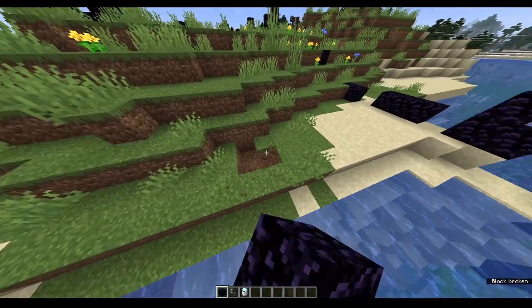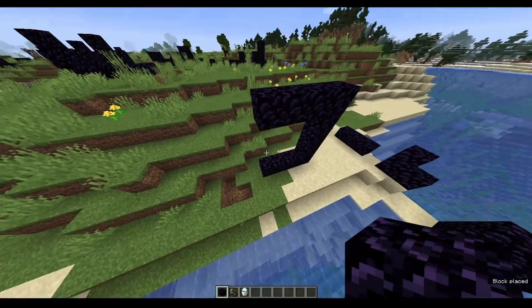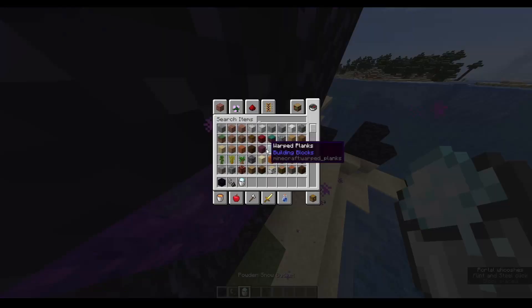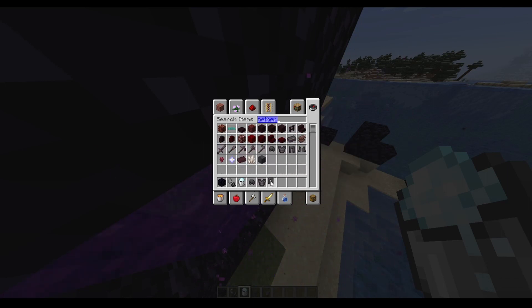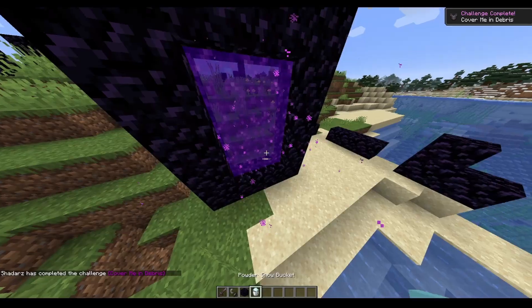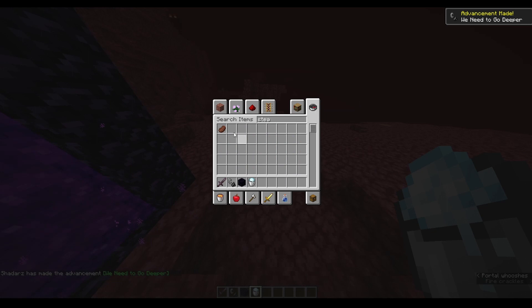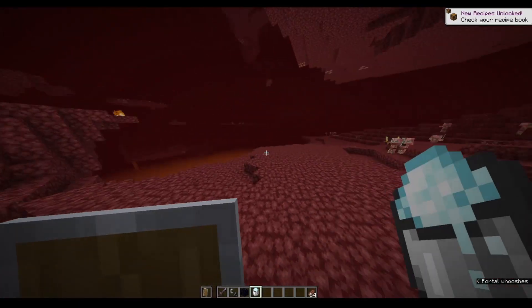You're going into the nether — you have your portal, doesn't matter how you make the portal, but you're going into the nether. And the basic kit you'd have for going into the nether: netherite armor and a shield. That's what we've got here.